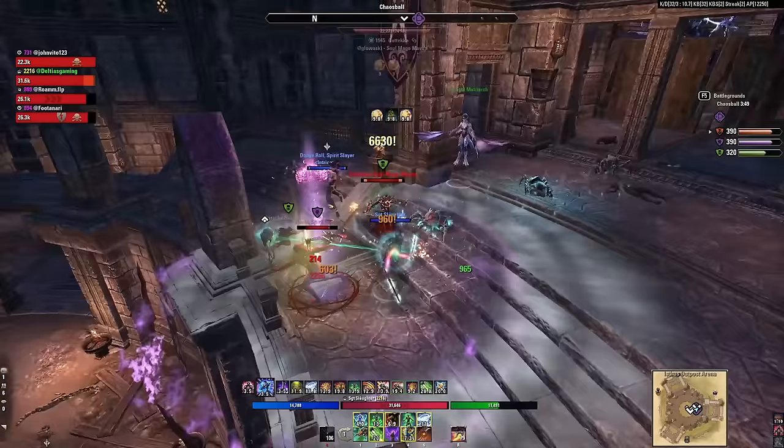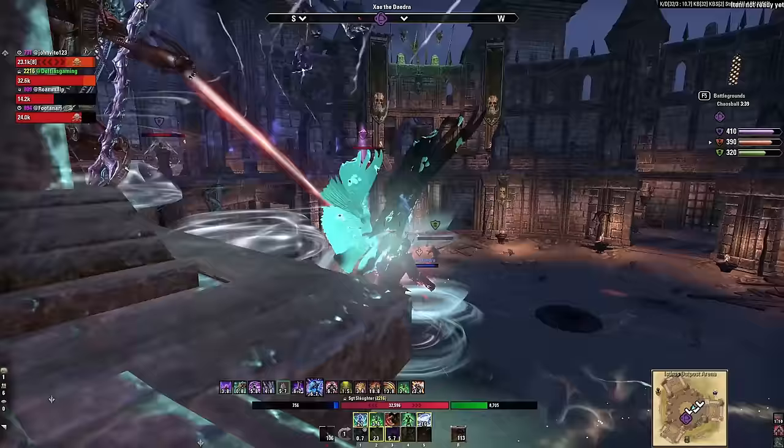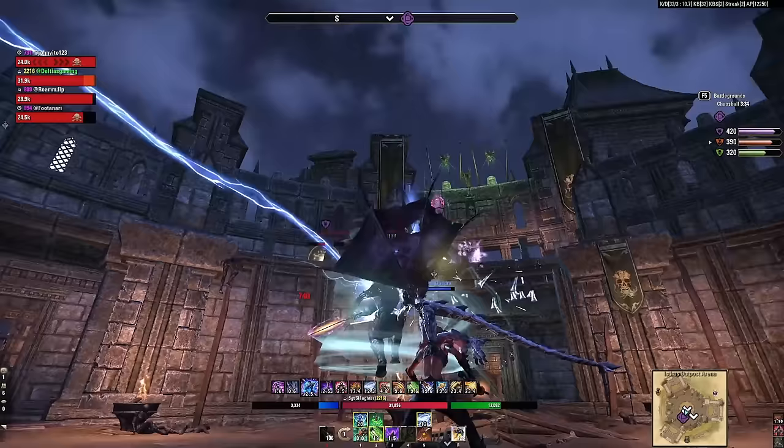For no-proc or Raven's Watch Cyrodiil, here's a simple gear chart: Titanborn, Blessing of Potentates, and Mark of Pariah. You can still run Torque as a mythic for resource sustain, which frees up Engine Guardian. For Werewolf in the current patch, I recommend Dragon's Appetite and Unleashed Terror. If you don't like Unleashed Terror, you can run Rush of Agony. Either way, you need to use a gap closer hard-hitting five-piece proc set.